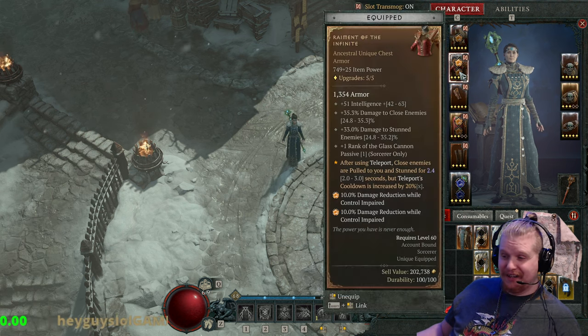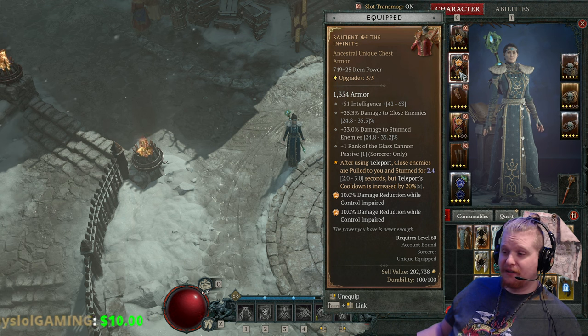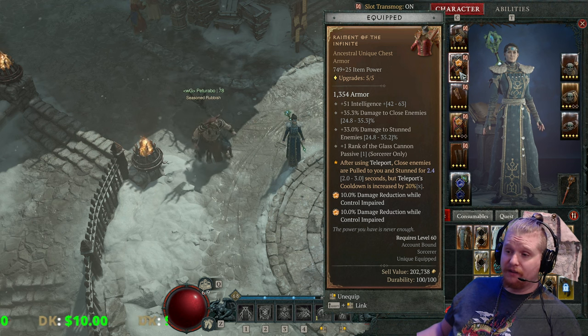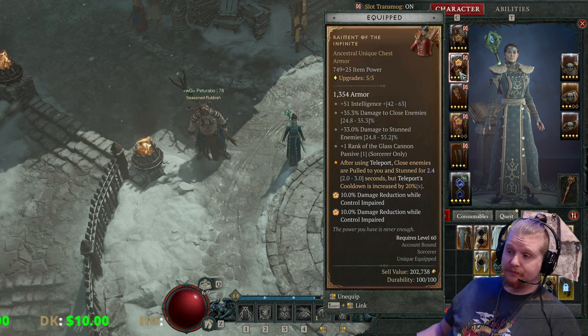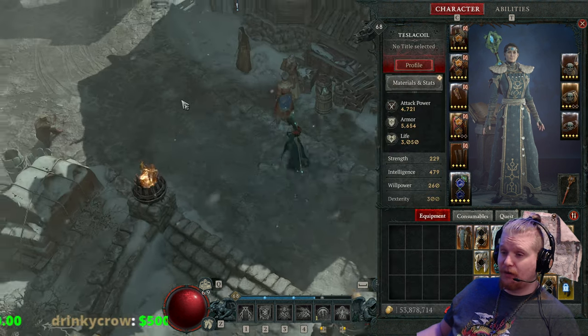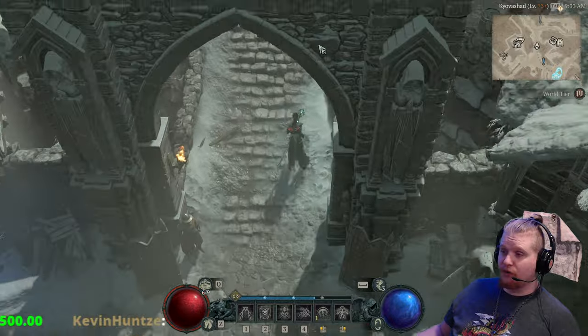It does have flavor text that basically says 'the power you have is never enough,' which is interesting. It also has a kind of interesting graphic as well — I figure why not show off the graphic while we're going over the item.